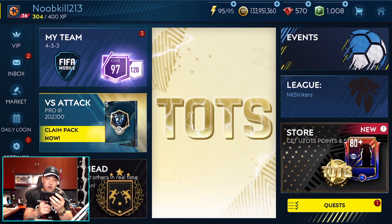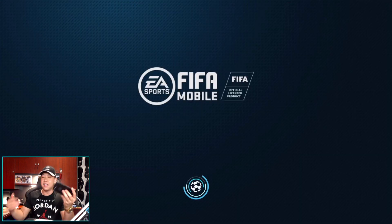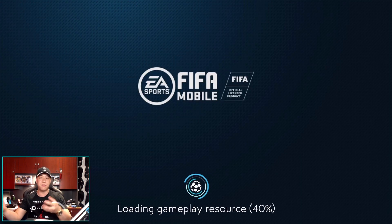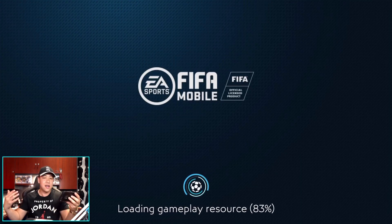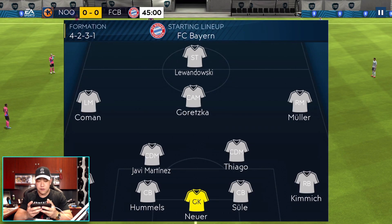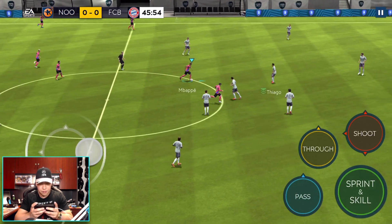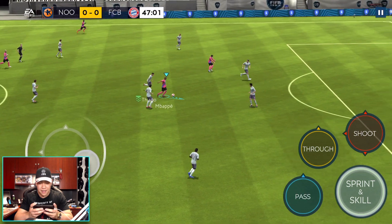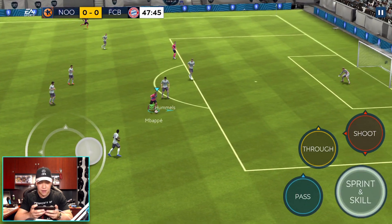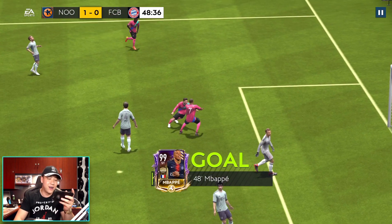We're going to go ahead and play our Team of the Season matchup and do a VersaTack — nothing too crazy, just want to play around with the Mbappe card with 138 pace. We're going up against Bayern Munich, going right by Thiago, and Hummels is not even going to bat us an eye. Easy goal on Noya right there.